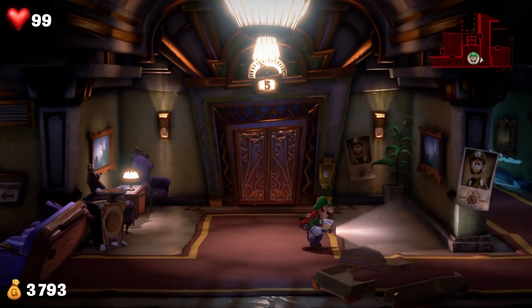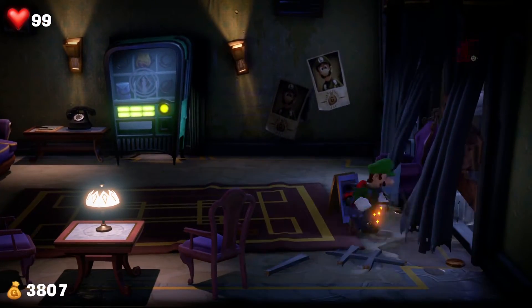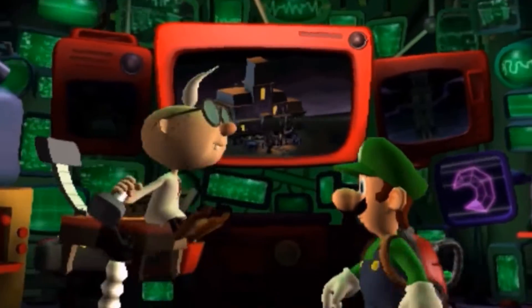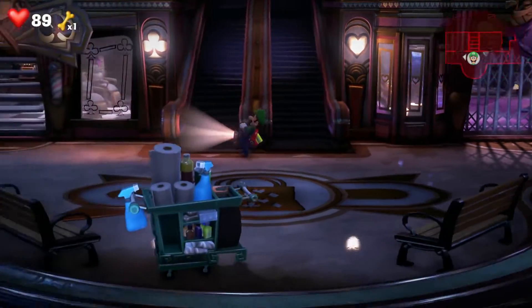Number 8. The hotel is fully explorable. This was a huge concern for players before the release of the game, because Luigi's Mansion 2 had a mission-based format that didn't allow the player to explore any of the mansions freely — at the end of every mission, Luigi would be recalled back to E. Gadd's lab. But in Luigi's Mansion 3, you can explore every floor of the hotel without any problems.